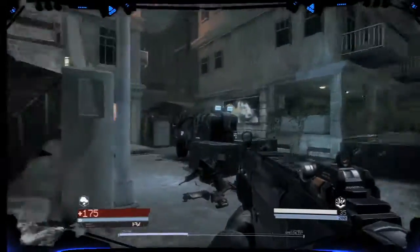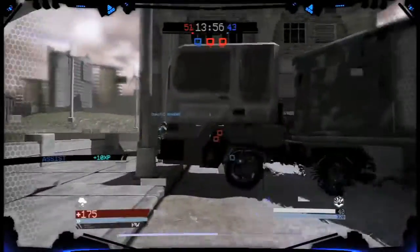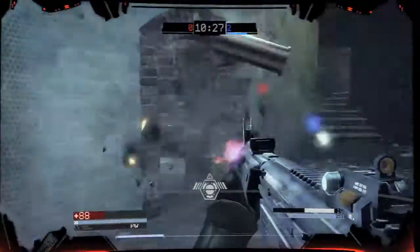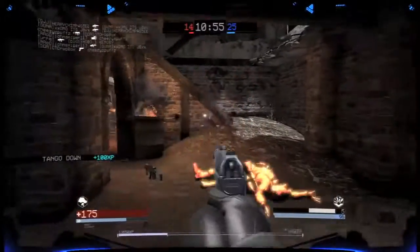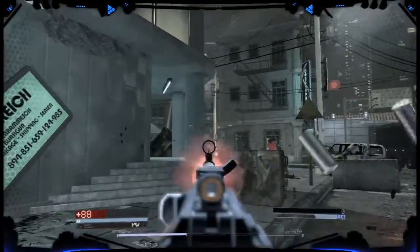In a nod to such futuristic franchises as Halo and Metroid Prime, your soldier views the action through an electronic visor. He's also extremely light on his feet, which is a little unnerving at first. Movement feels somewhere in between flying through the air and gliding on ice. Shooting also feels light and loose, with no weapon recoil and a crosshair target that's distractingly positioned above your gun's sight.